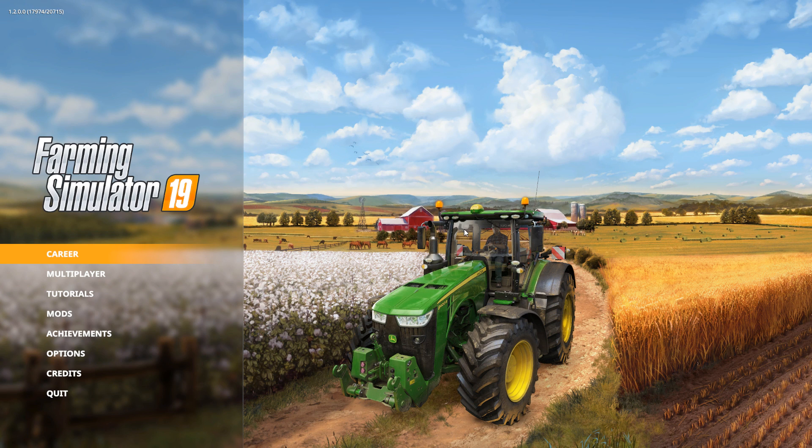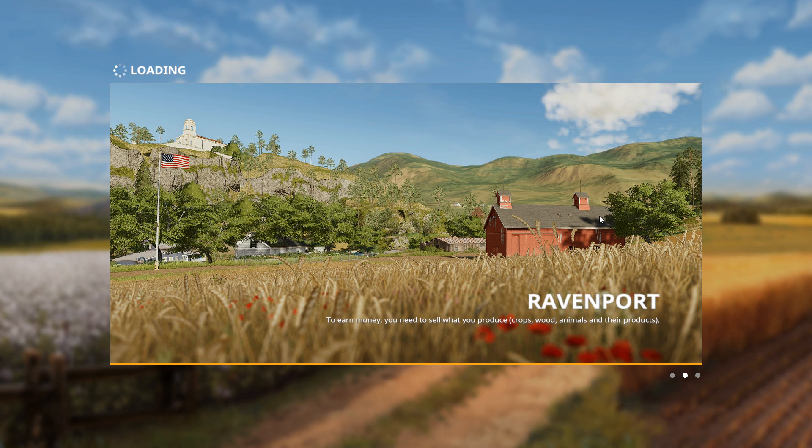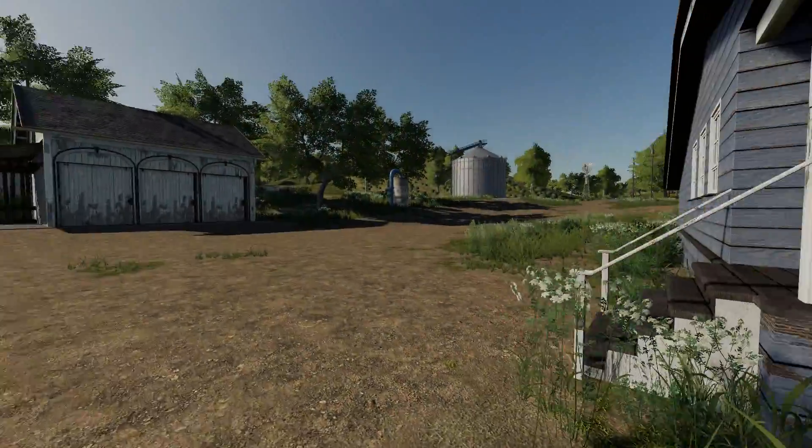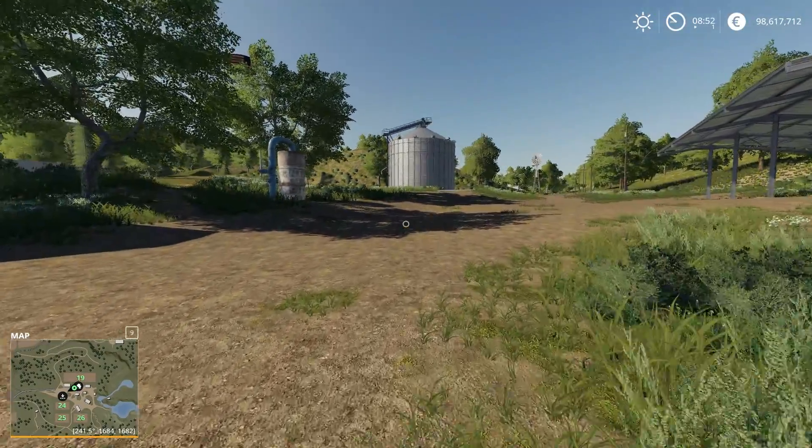Greetings my friends and welcome back today for a quick video on the features of patch version 1.2 for FS19, which is still in beta at this point. We will look into the main feature which is the highly anticipated landscaping. To look into it I will use one of my test saves of Ravenport, the map I'm using from my series, except that I have 98 million in my bank account.